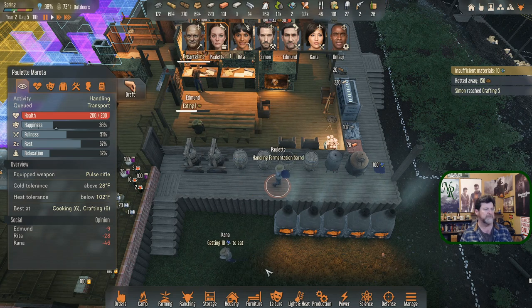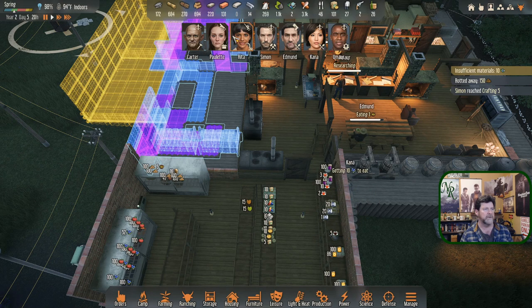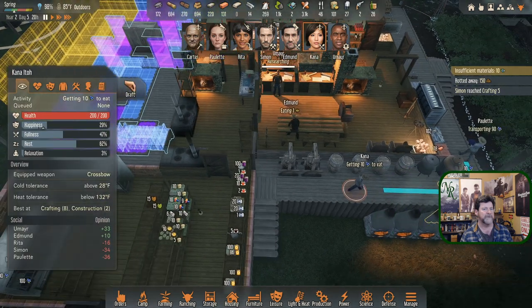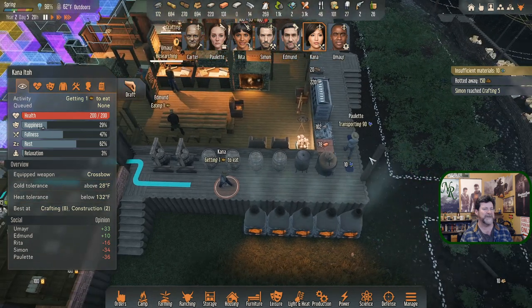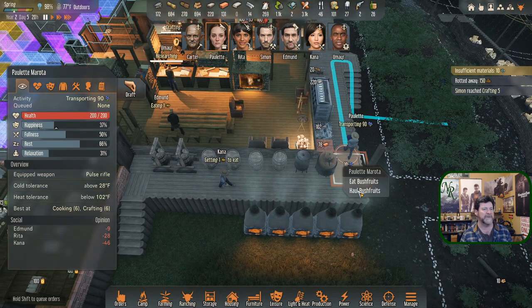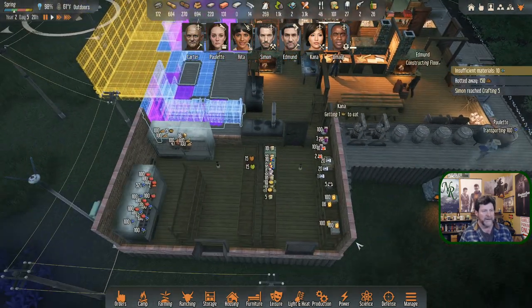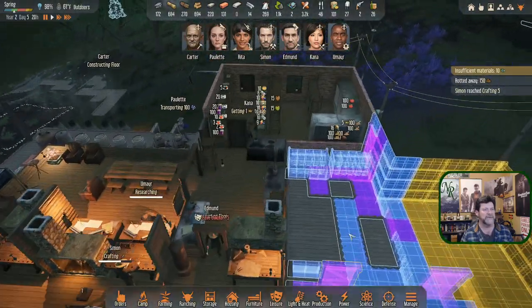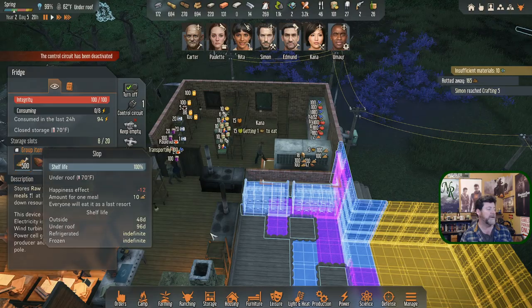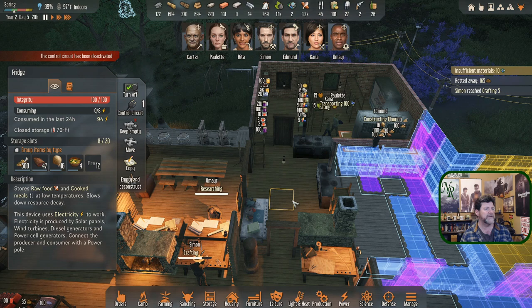Kana is getting berries to eat - I wish she would get a real meal. She's grabbing veggie soup - okay, eat some. Paulette, thanks for leaving 10, but let's haul these two away. Simon is still making a whole bunch of slop - we're at 500, this is his last run. The control circuit has been deactivated.